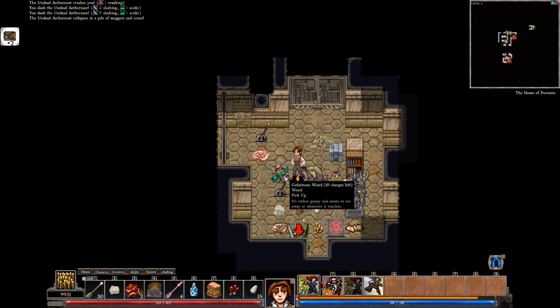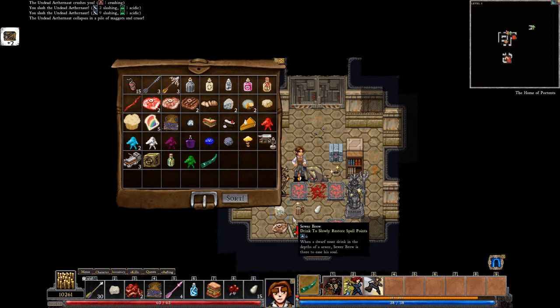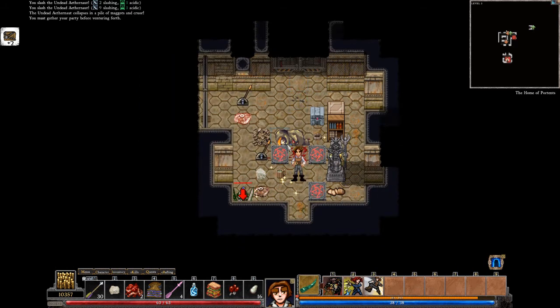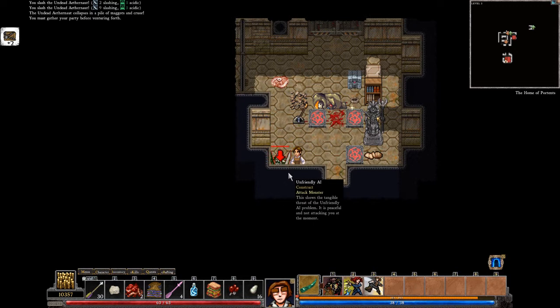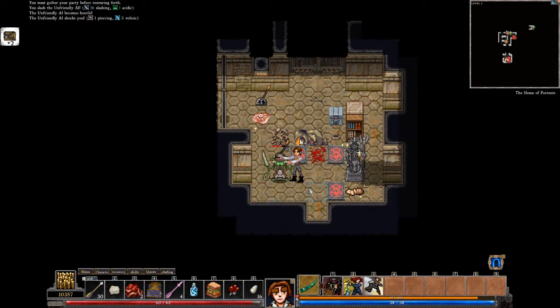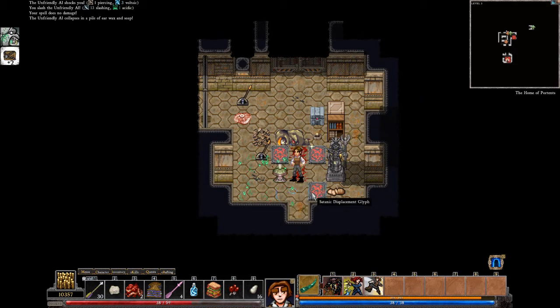A gelatinous wand — cool. I don't know what a gelatinous wand does. Only one way to find out, I suppose. I want to see you when I turn you into gelatinous. I'll just kill you over here — ah, here he comes. Oh cool, it's an acid wand. That's cool. The chest is broken. A burning timer is not really that useful.